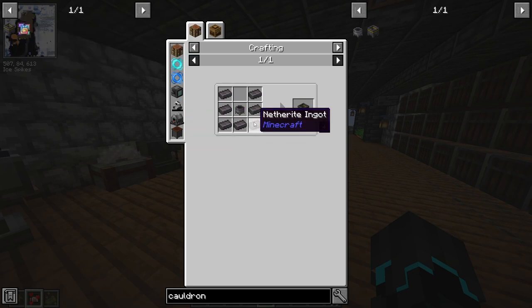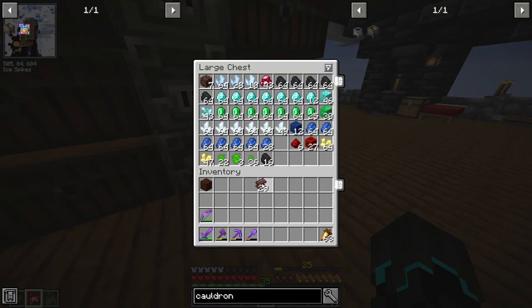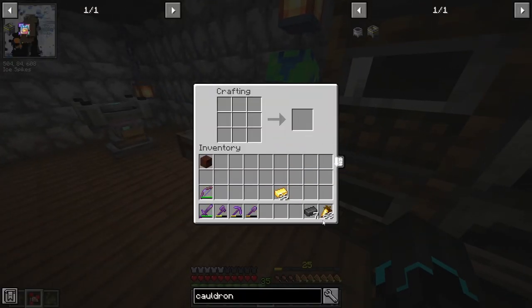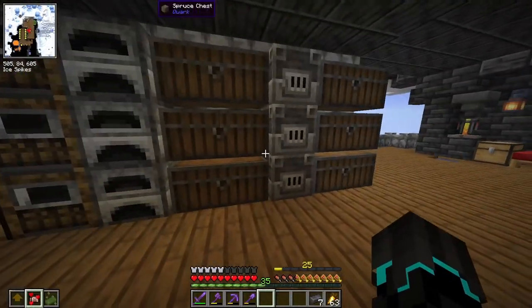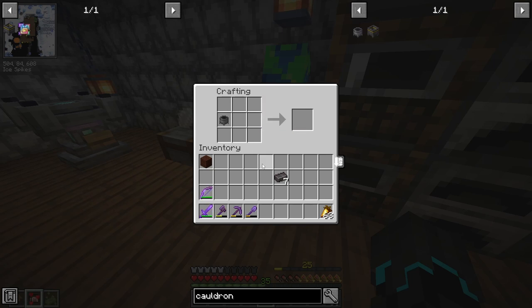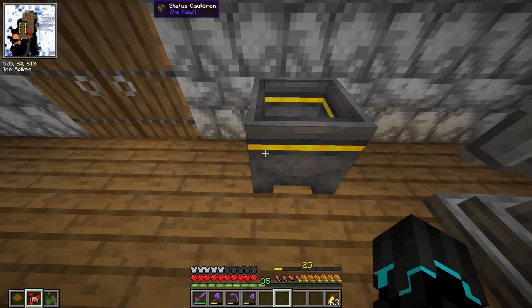As I've said before, we will be able to use those statues for stuff in the future. In fact, I wonder if I can make the statue cauldron now. I would need seven netherite ingots, but it's not like I am lacking at all. I actually have just enough of everything I need here — seven netherite ingots. So cauldron, and then boom, statue cauldron. If I place that here, I should be able to take all these old statues.